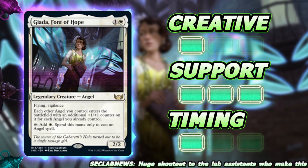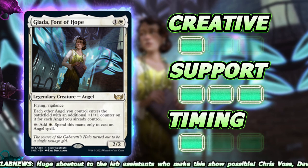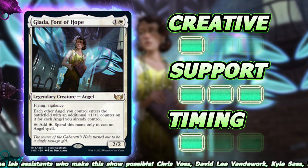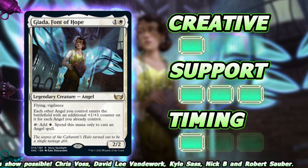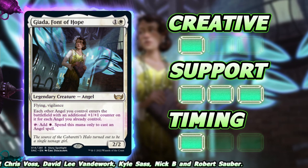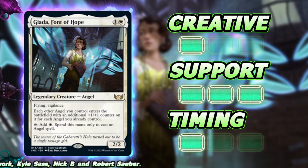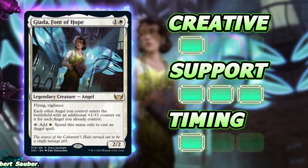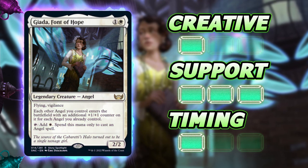Giada can also tap to add white mana, spent only to cast an angel spell. As far as creativity goes, this deck is very low creativity — it doesn't mean you can't build your own flavor of Giada, but at the end of the day this deck needs to be mono white angels in some form or fashion. You can get creative depending on whether you go full angel tribal, enchantress, or angel token generation.